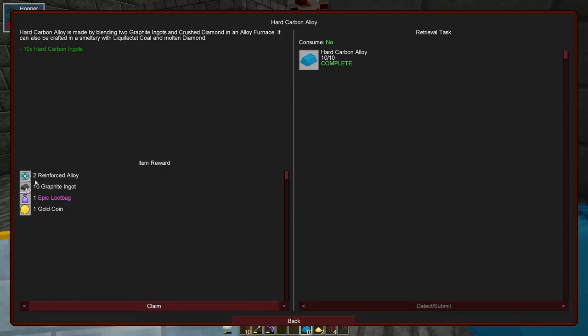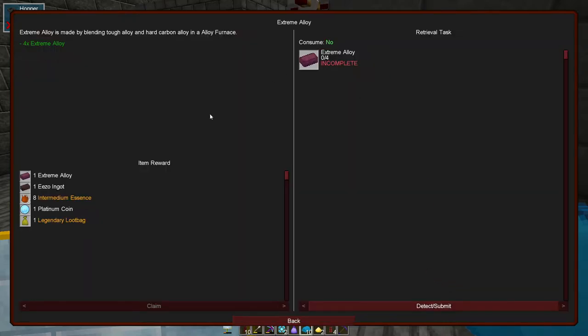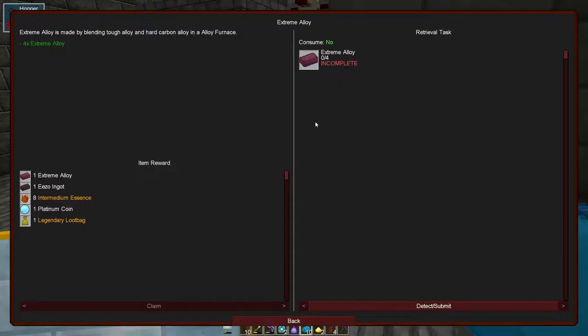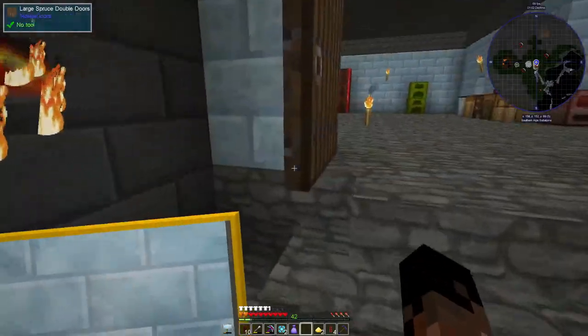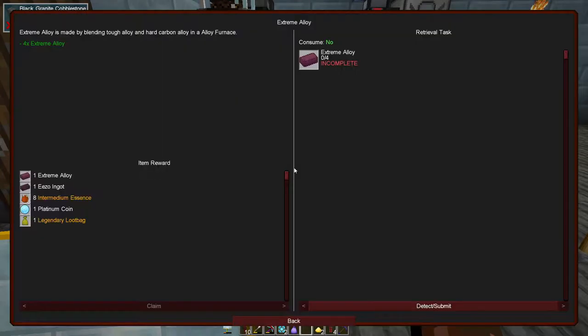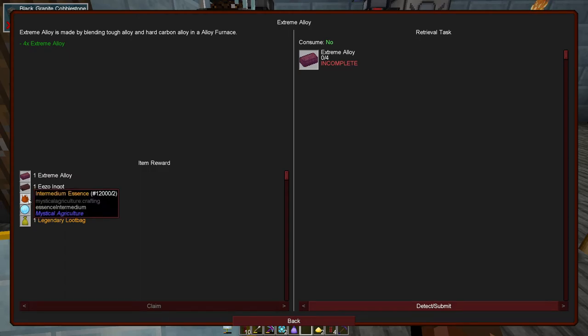So we have the hard carbon alloy completed here - we get two reinforced alloys, which is nice for Mekanism. The next thing it wants us to make is the extreme alloy. That's not too bad - it's just some hard carbon and some tough alloy, and it wants us to make four of those. We can definitely do that. With the extreme alloy we get some nice rewards - we got some intermedium essence. I don't even know what the extreme alloy is either.